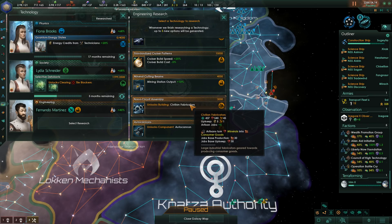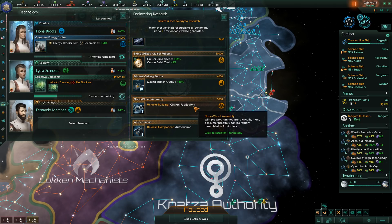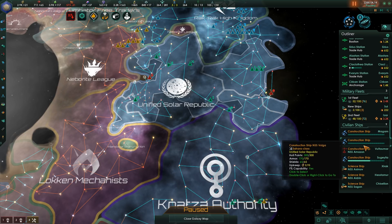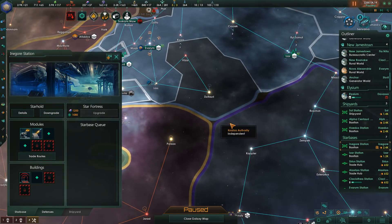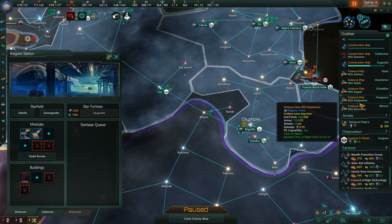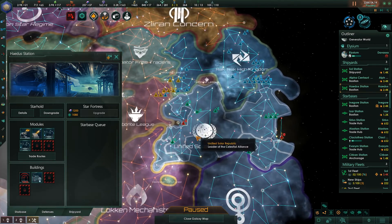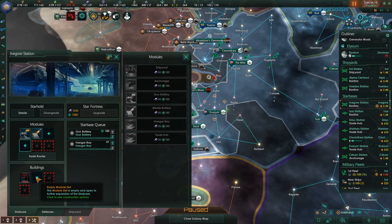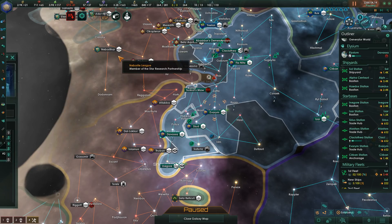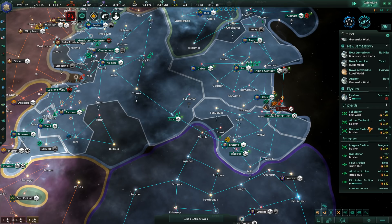This is the upgrade for civilian fabricators, and I think it's time we went ahead and did this, because it would help us resolve our consumer goods shortage quickly and efficiently. We would need rare crystals to support it, but we have enough to upgrade at least a few. Now it looks like the Inagor station is ready for some upgrades. Let's go ahead and add a gun battery and a hangar bay there, then a listening post. One thing I haven't done is build too many defense platforms yet — I'm a little anxious about that.